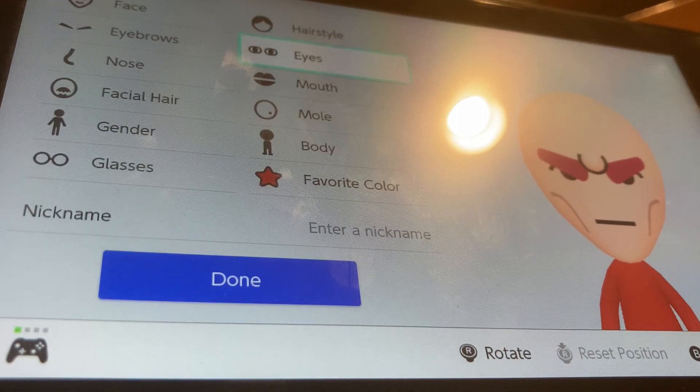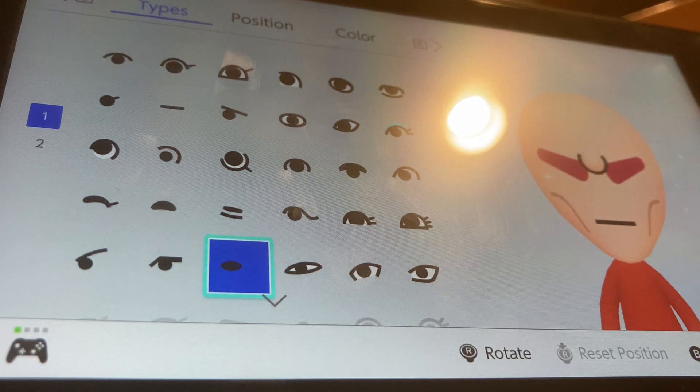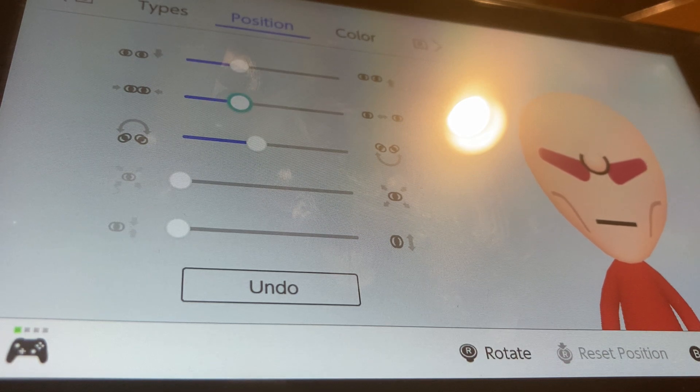We're going to go to eyes and we're going to be choosing these eyes. We're going to shrink them all the way, flatten them all the way, and separate them by two. This is just so that we make sure that the eyes aren't seen, because the eyebrows are the eyes.